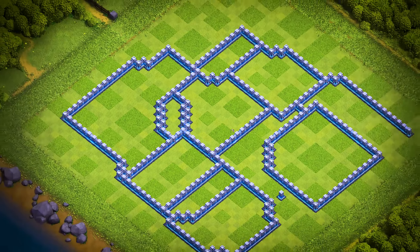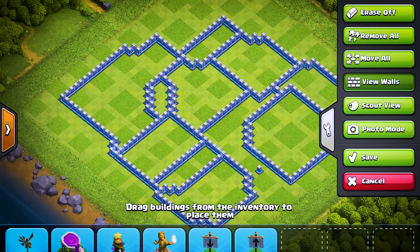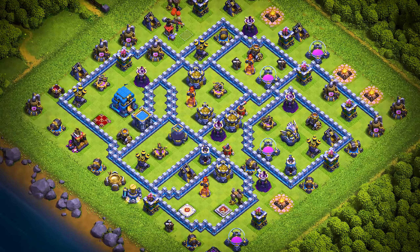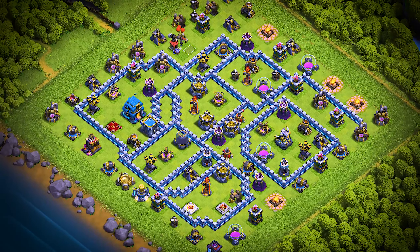TH-12 base number 9: this Town Hall 12 base design is an anti three-star trophy pushing, war, and clan war league base. For clan castle troops, use two super minions, one ice golem, and one archer.